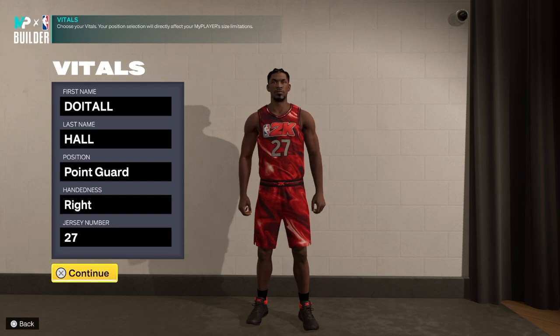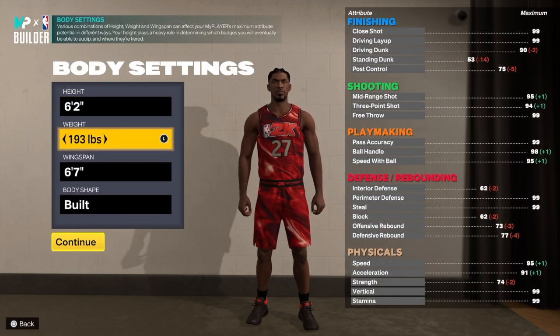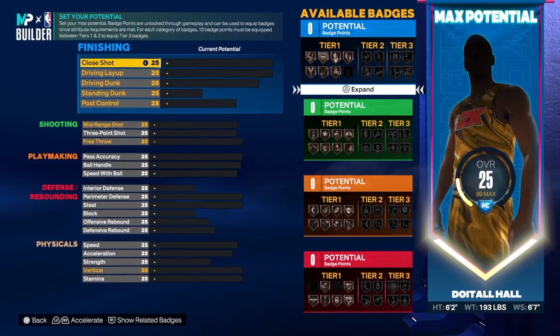We're going point guard position, handle your choice, jersey number your choice. Six foot two, 193 pounds, six-seven wingspan — built by the shape. Let's get into the build.